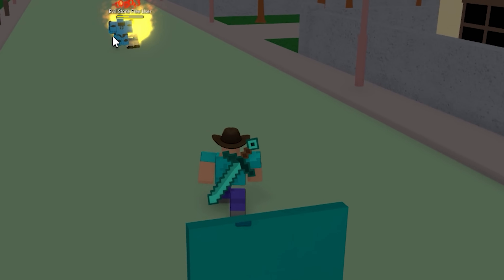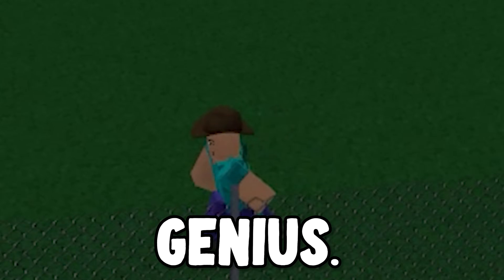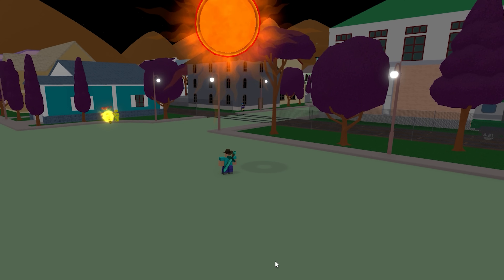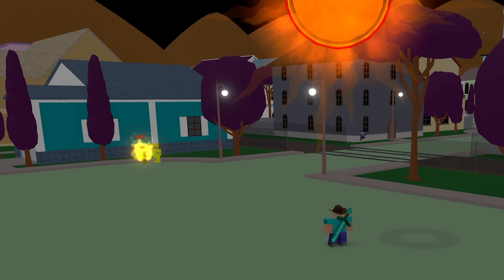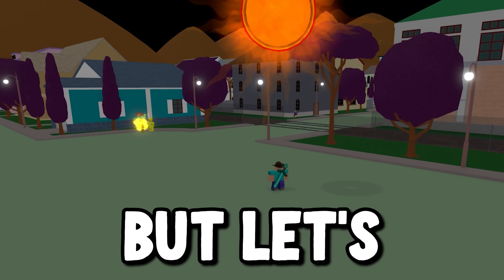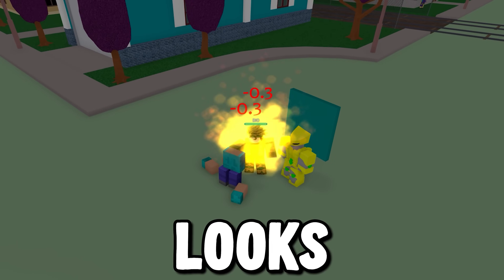I just realized if the sun can burn from afar, that means I can kill Dio without taking any damage because I can just stay away from him and let the sun burn him. I am a freaking genius. Now all we do is wait. Six and a half hours later... I'm surprised he isn't dead yet. But let's look at his health — he's probably medium rare now. Looks like it doesn't work.